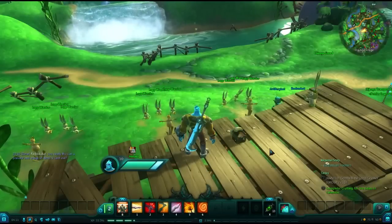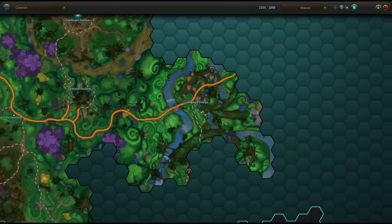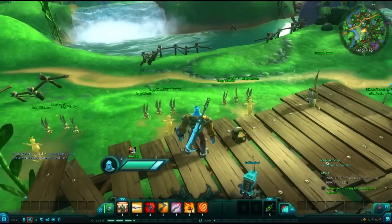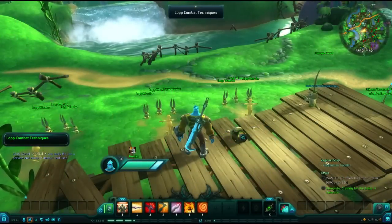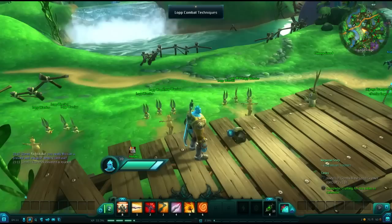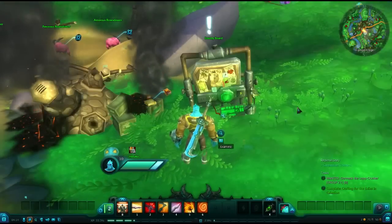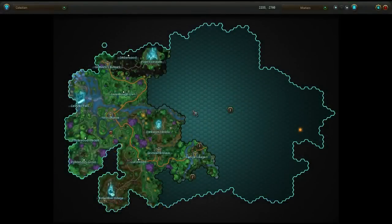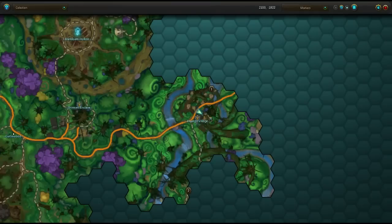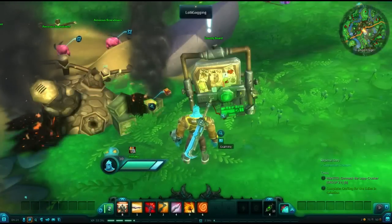We should then move forward to Hijunga Village, the Lop Village. Our first pickup here is the Lop Combat Techniques journal entry, located on the platform that is behind the combat dummies. We have a second journal entry also in Hijunga Village, at a slightly different position in the town. This journal entry is sitting just to the left of the bounty board and is labeled Lollygagging.